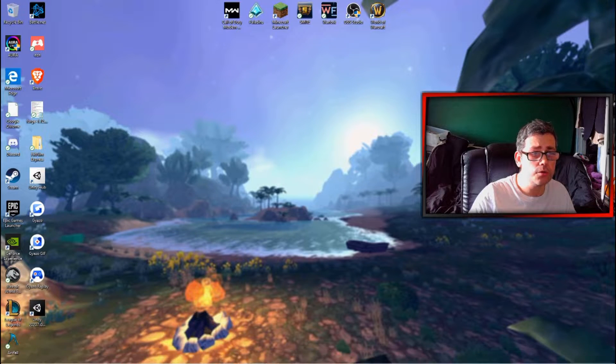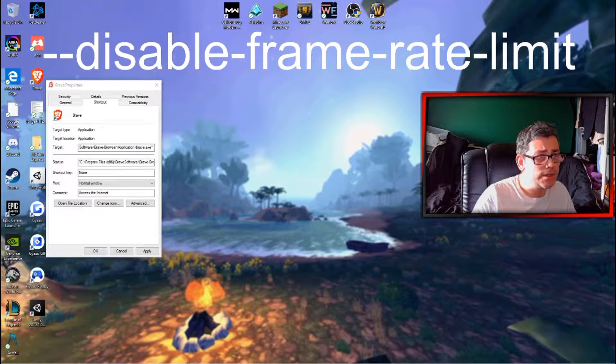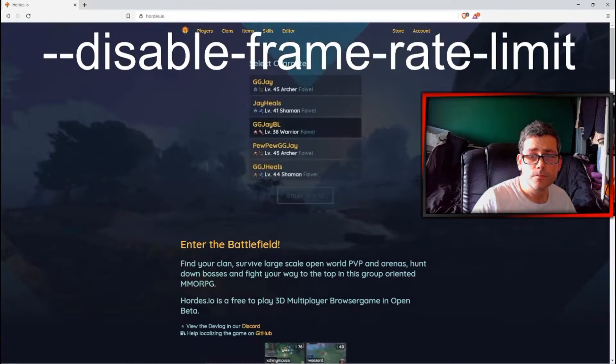What we're going to do is find whichever browser you are using, either Google Chrome or Brave. For this demonstration I'm going to be using Brave — it's the browser I use and I highly recommend it. Find it on your desktop, right-click it, go to Properties, and add the following text to the end of the target field: --disable-frame-rate-limit. Space, paste it in, hit Apply.